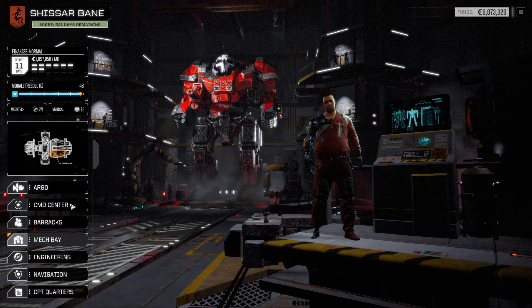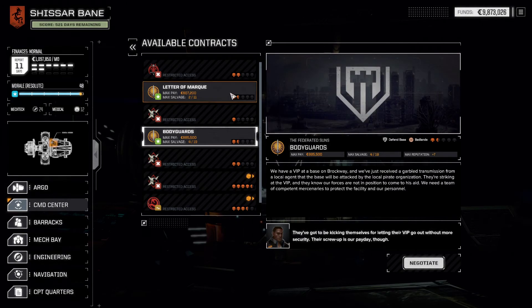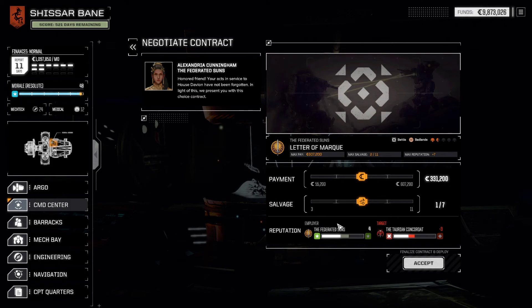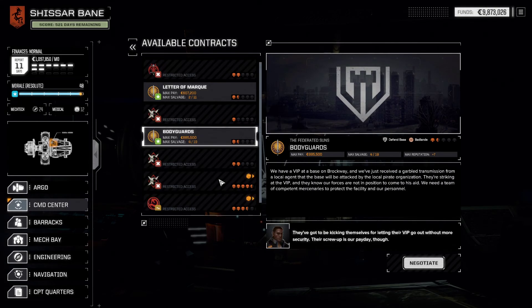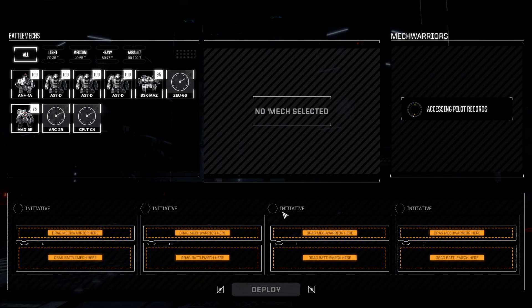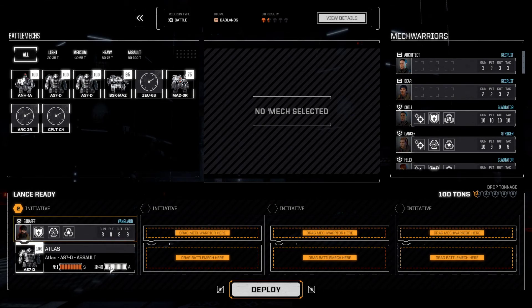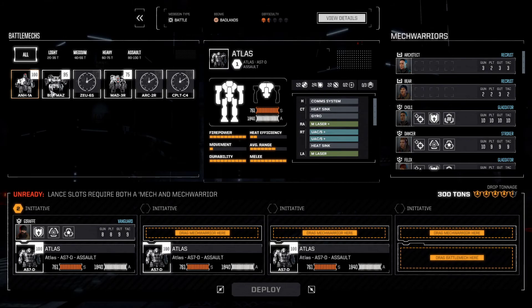This is a battle mission and this is a defend base mission. Let's do the battle first. If we only go for five reputation, we can get decent money. That means we need six out of the last one. Atlas, Atlas, Atlas — and let's bring that Annihilator to play around with.